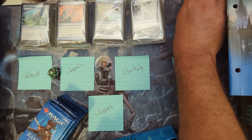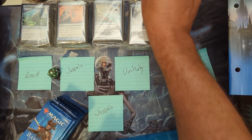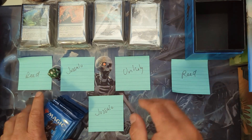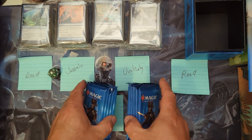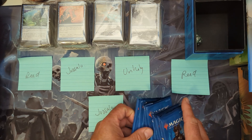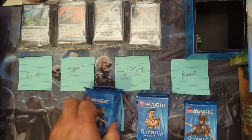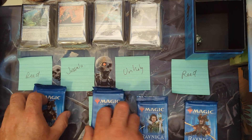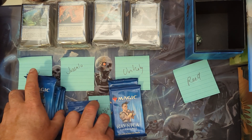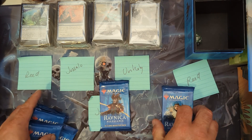We got Mark Reed with two spots, Unholy Ram the underdog, and Juggalo with two spots. Let's see what you can all come up with. We'll shuffle these up and divvy them out. There we go — just start mangling the piles all over the place like a crazy person, just moving them all around.